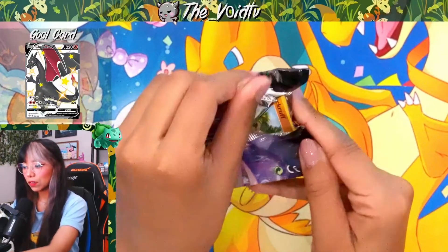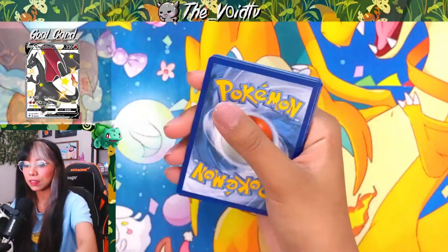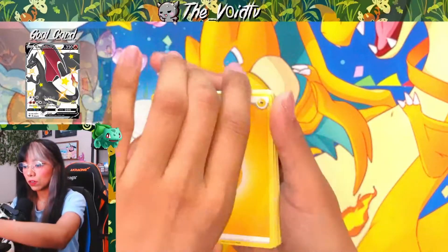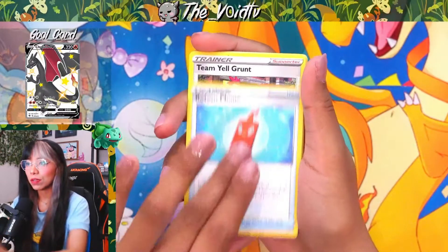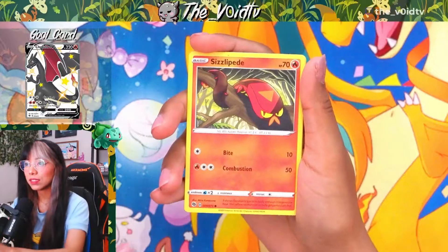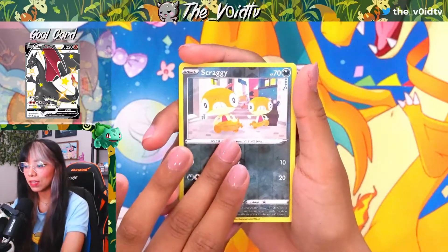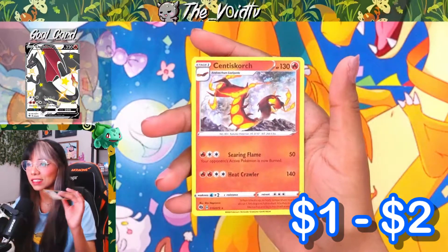Three more packs to go. We have our sixth pack — hopefully we can pull something really cool from inside this set of cards that I purchased individually. Calling a Dark Energy — we got an Electric Energy again. We got a Milo, Rotom Phone, Team Yell Grunt, Rockruff, Galarian Zigzagoon, Weedle, Sizzlipede, Swablu, and there we go with our Reverse Holo Scraggy. Right behind it we have a Holo Fire Noodle Boy, aka Centiskorch.